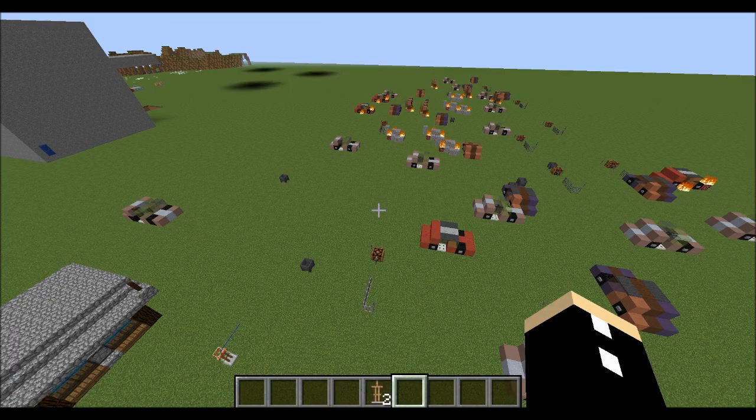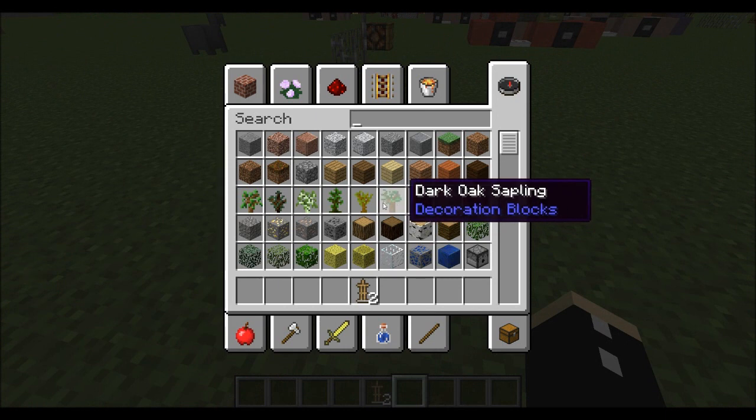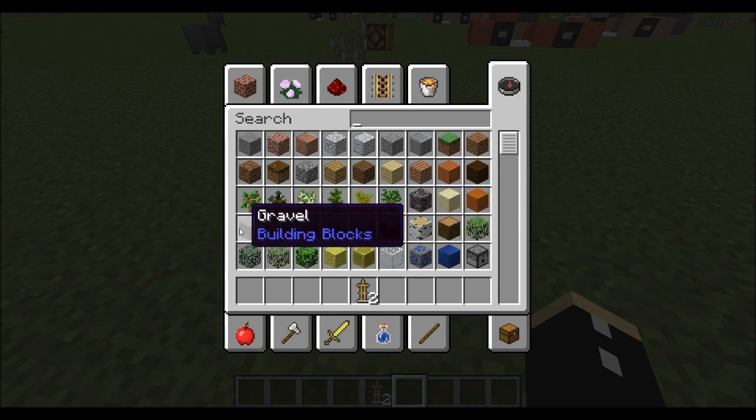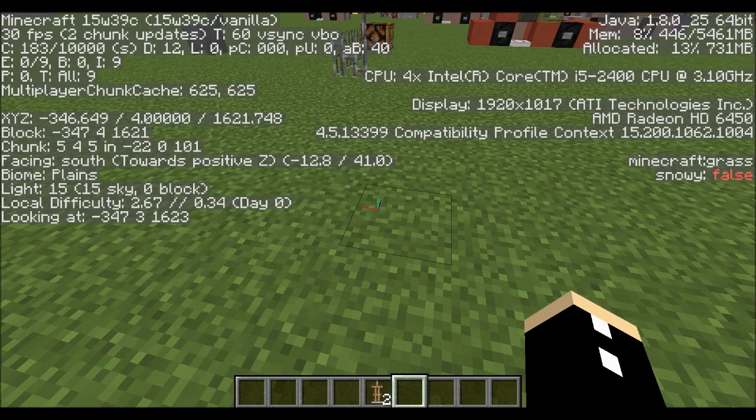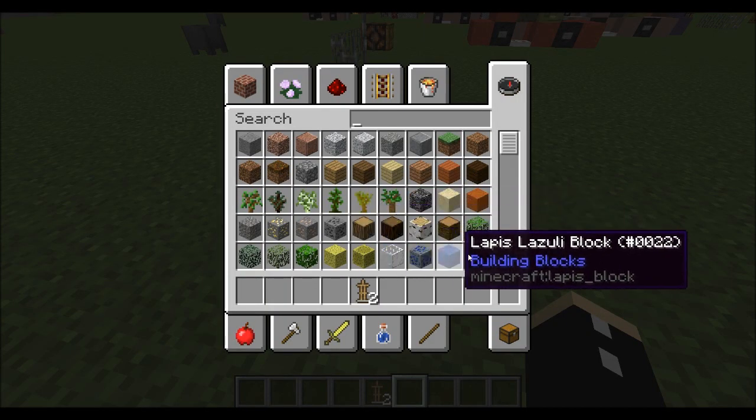The next one, probably the most important thing, is seeing item IDs. Now as I hover over these items, you can't actually see their IDs. However, if I exit out of here, press F3 and H, and go back in, you can actually see what kind of block it really is or what the ID is.